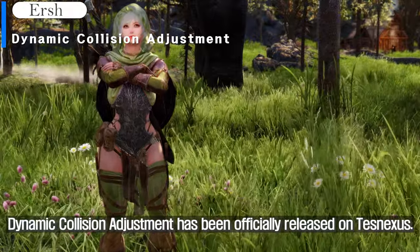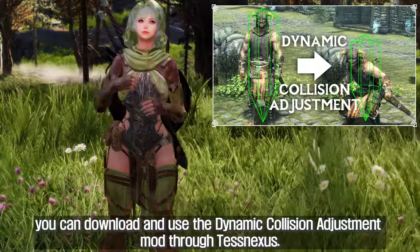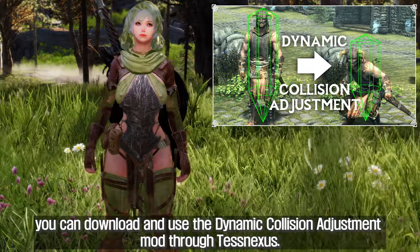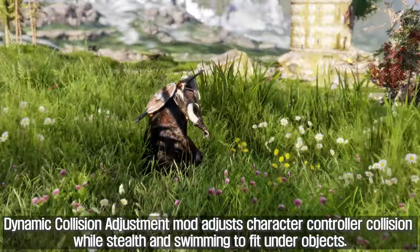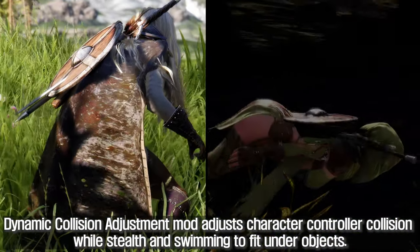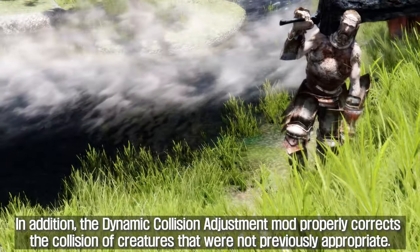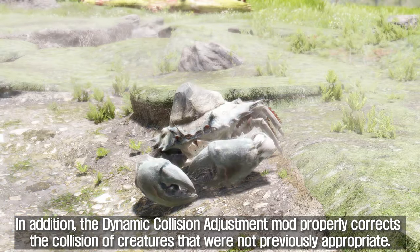Dynamic Collision Adjustment has been officially released on Tesnexus. You can download and use it through Tesnexus. This mod adjusts character controller collision while in stealth and swimming to fit under objects. In addition, it properly corrects the collision of creatures that were not previously appropriate.